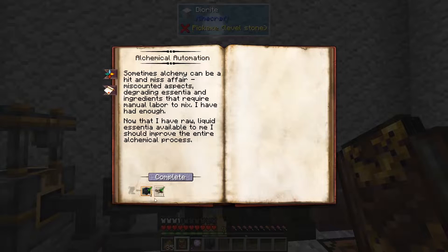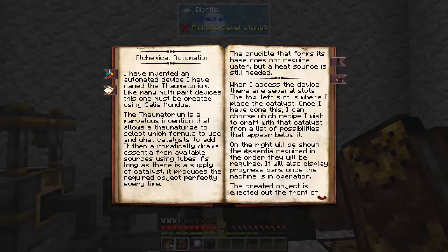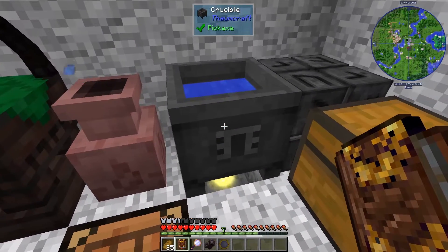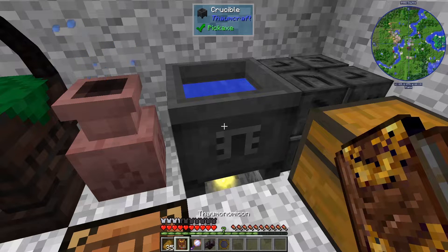We need a theory in alchemy and an observation in artifice. Once we have this, we'll be able to automate the process of making alchemical things. If you want to get a lot of niter, it's kind of annoying to use the crucible over and over. There's only so many aspects you can put in the crucible before it overflows and you mess up your recipe and release a lot of flux. So automation can make this a lot nicer.